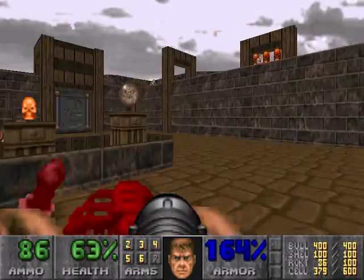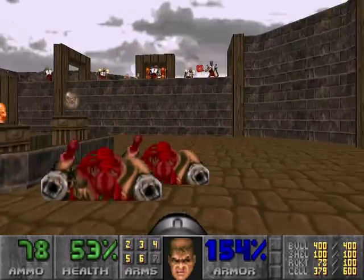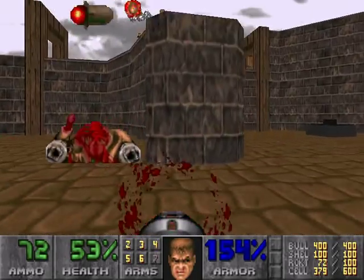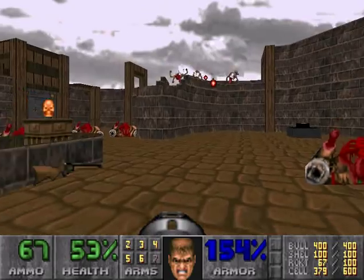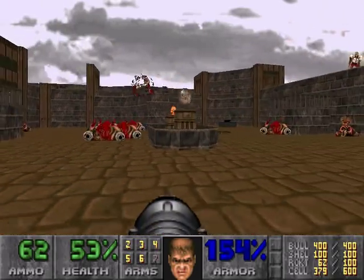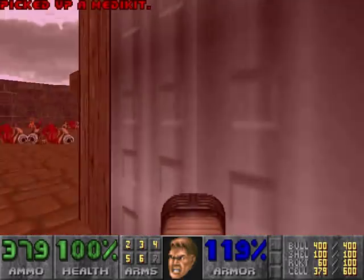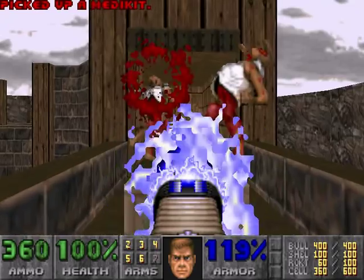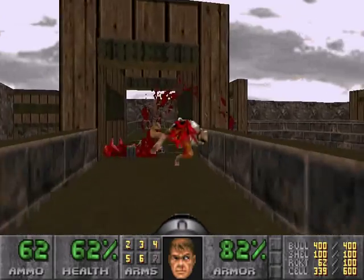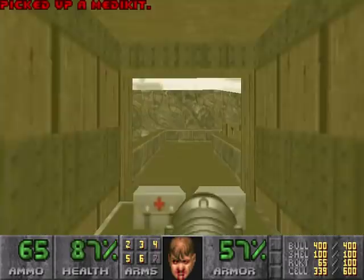It's a bunch of revenants, and they're above you. That's one thing you can do — try and take them out from up there. Then you can get up here and start trying to use the plasma rifle to mow some of them down. Or, you know, eat rockets to the face too — that also helps a lot.